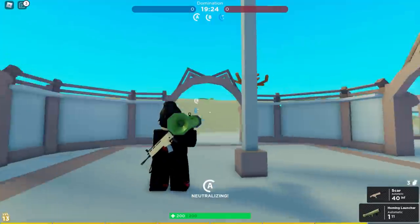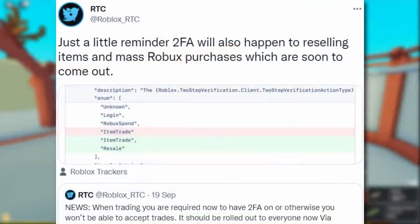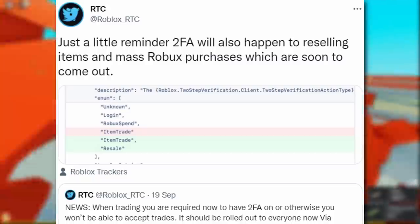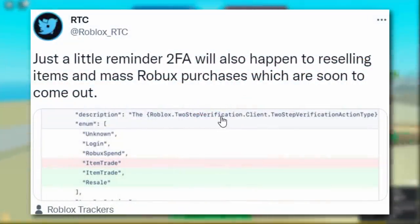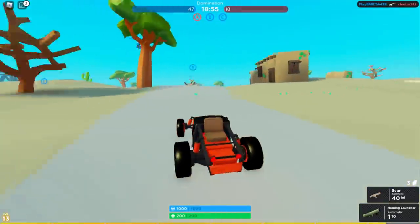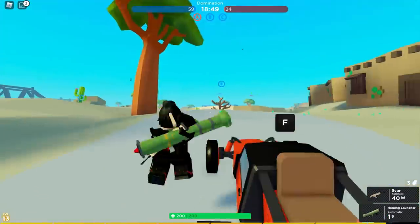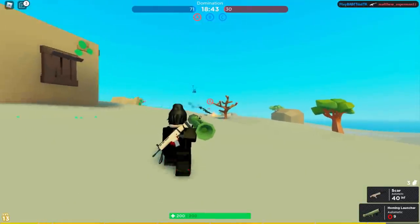Roblox Trading News doesn't need to worry too much though, because Roblox RTC confirmed: two-factor authentication will be coming to reselling items and mass Robux purchases soon. Two-step verification now supports spending Robux, trading items, and selling items. So if you enable it, there's less chance of your Robux or limiteds getting stolen if you get hacked. Good news — hackers are going to be out of a job soon.